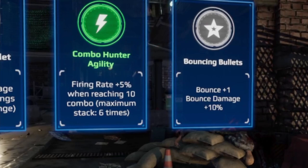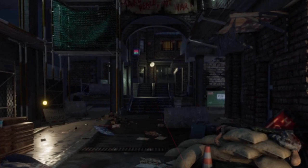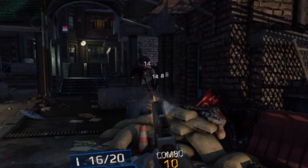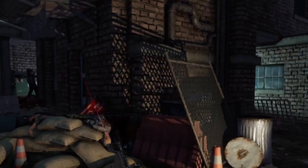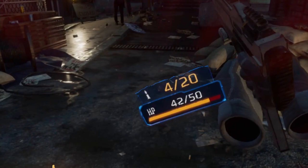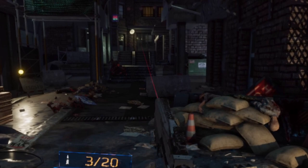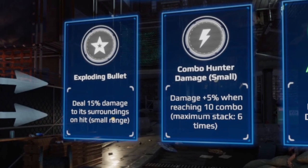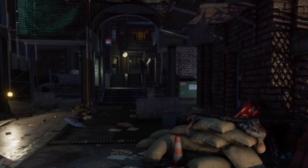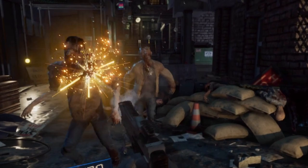We're going for bouncing bullets with the machine gun. My bullets are bouncing around the corner! I'm really scared to turn left and right and see zombies in front of me. Fireballs?! Okay, this has taken a turn! Exploding bullets please. Death splinter. Wave cleared.